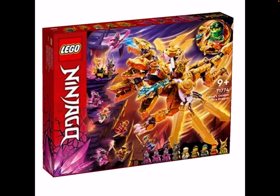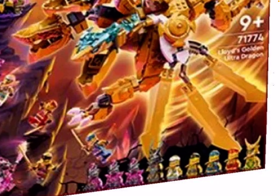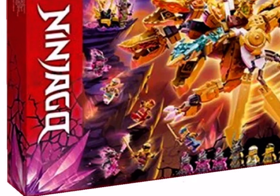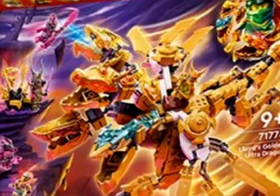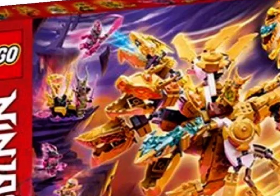We got the first image here: Lloyd's Golden Ultra Dragon. We got all the Crystallized villains here, and that Crystal came with some arms. Zane, Cole, Jay, Lloyd, Lloyd in his Golden form, and Kai. We got Lloyd on the top right corner with all four heads of the Ultra Dragon - the Golden Ultra Dragon. This is kind of like the regular Ultra Dragon we saw before, but this one is all golden, and we got the golden weapons there.